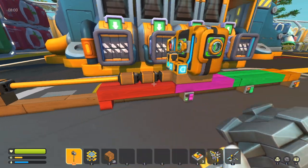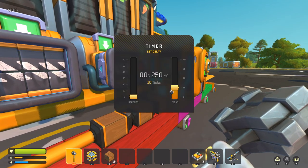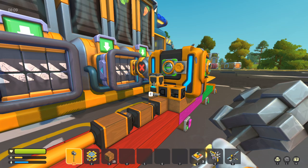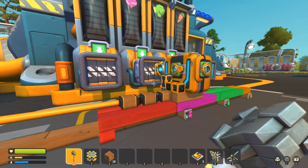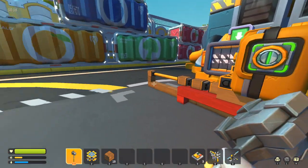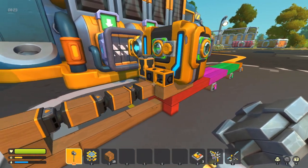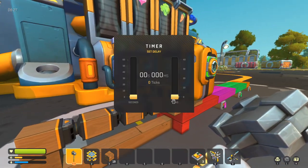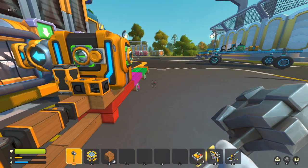One thing I would definitely recommend: when you're done depositing everything, turn the timer down to zero to turn it off. I don't know if having that loop running while you're far away might cause performance issues, but I would recommend turning it off when you're finished. All you have to do is take the ticks slider and slide it up or down to turn it off, and then you're good to go.